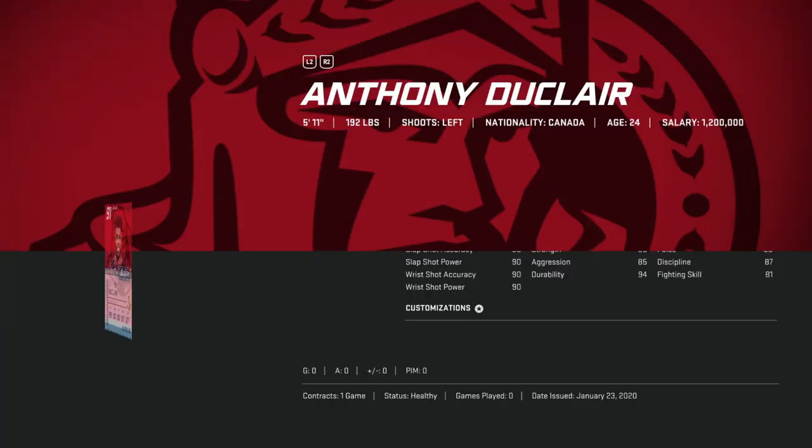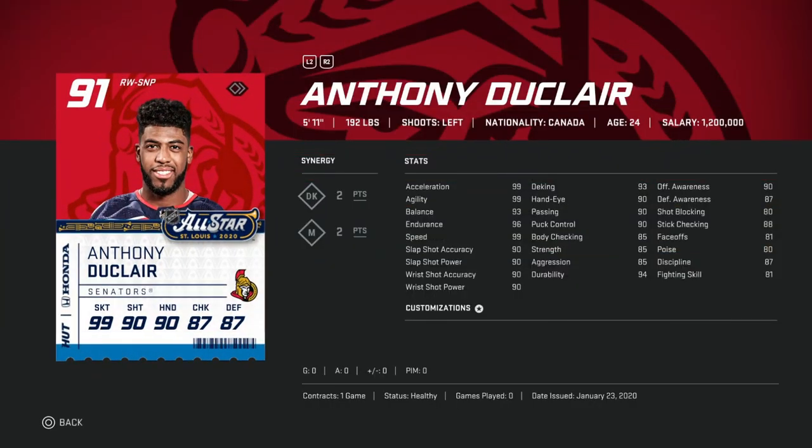On to the 100 to 200,000 coin bucket. We've got the 91 Anthony Duclair going for about 150,000 coins — 99 speed, acceleration, and agility, 90 shot across the board, 90 hand stats with 93 deking, and 90 offensive awareness. He's not terribly small at 5'11" 192. Great card and for under 150k, awesome value.